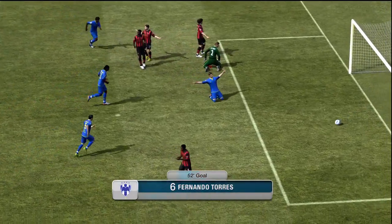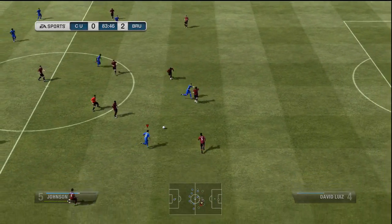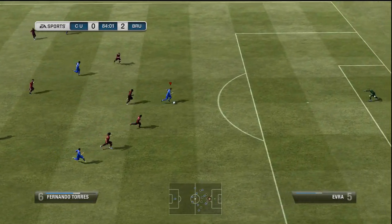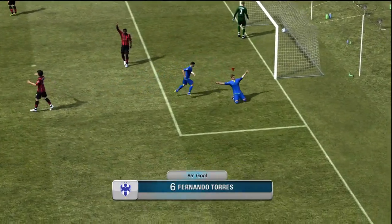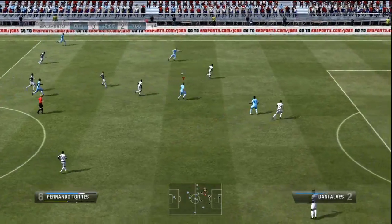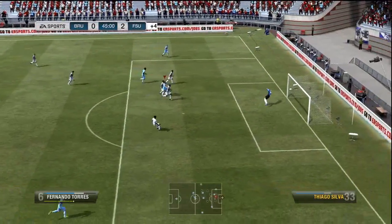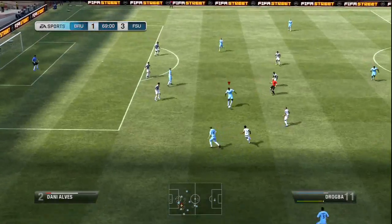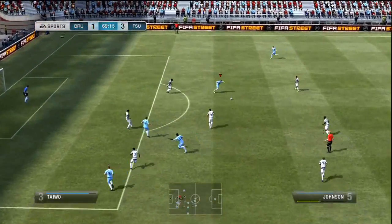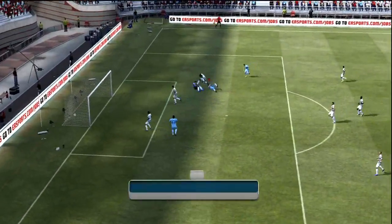There he manages to slot one past the goalkeeper on the near post, and scoring near post goals, I've said it before and I'll say it again, is quite hard in FIFA. He also makes fantastic runs in his 88 version. That's one of the things I noticed which is a little bit different to his 87 rated one — he makes better runs. I really enjoy it when a player makes important good runs, and I have to admit that 88 Torres has really impressed me.